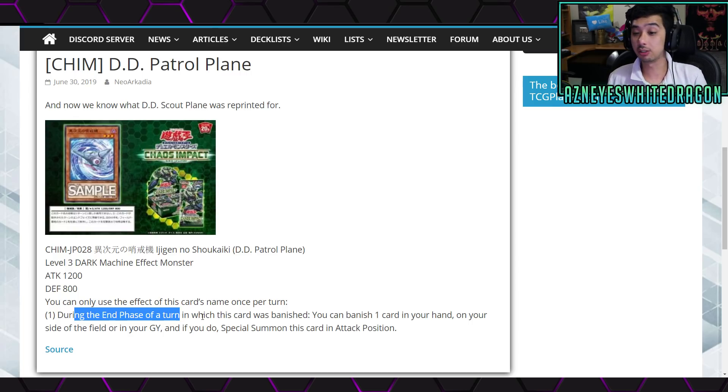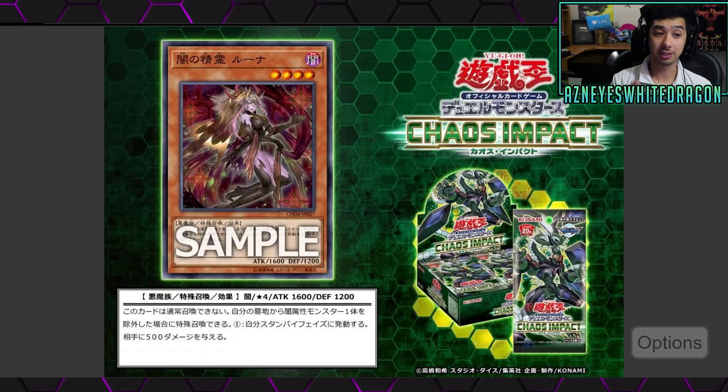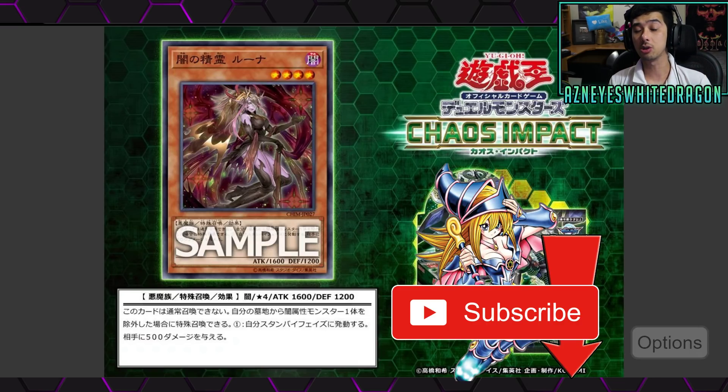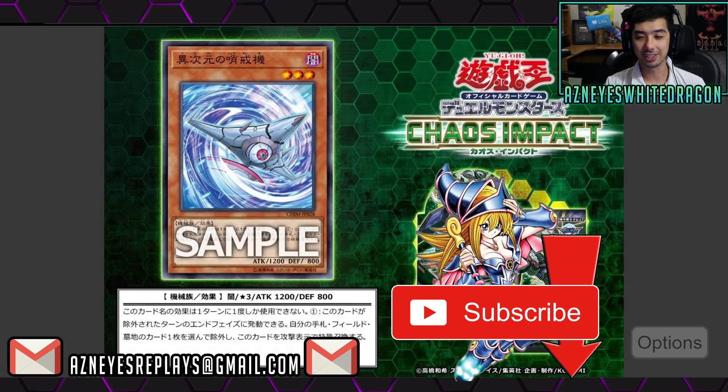Just set the card, it goes to the end phase, go ahead and banish another card, and then you can re-special summon it — so it can kind of recur, kind of like Treeborn Frog, but again it's just too slow. Anyways, I feel like I'm ranting on longer than necessary. You guys get the idea — it's just too slow, but maybe someone will figure out a combo. Let me know your thoughts on either of these cards down below. Thanks for watching guys, hope you enjoyed the video. If you did, drop a like on it, and if you're new here and want to see more new Yu-Gi-Oh cards as soon as they get announced, hit that subscribe button and turn on the bell. Peace out.